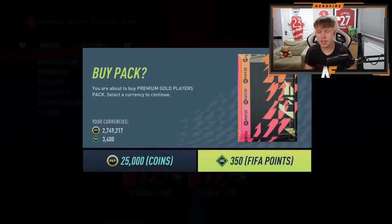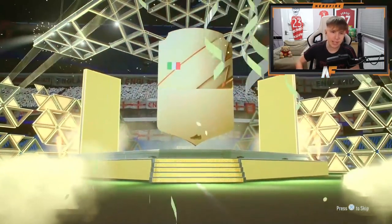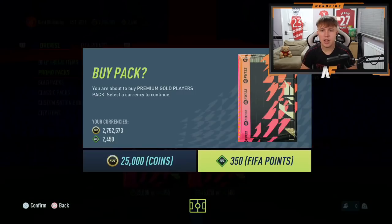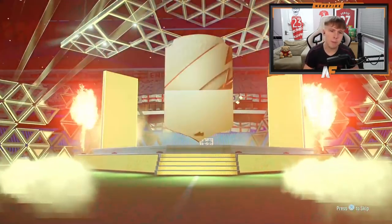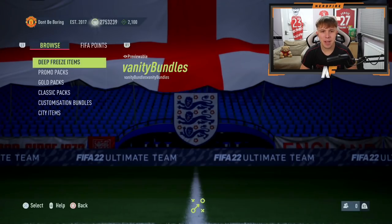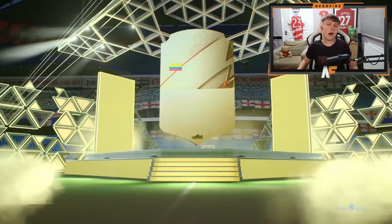Another walkout — 86 to 88-rated French central midfielder, Paul Pogba! Let's go. We're getting walkouts more frequently now. Next pack — another walkout, 86 to 88 again, it's Vardy. Can we please just see an 88-plus? Two packs remaining: premium gold gives us Angelino as a board. Final prime gold pack to close out the 12,000 FIFA points — and it ends on a non-board, Muriel. Of course.